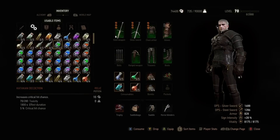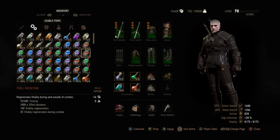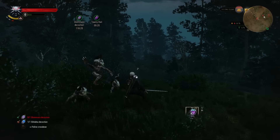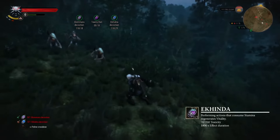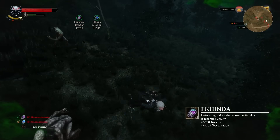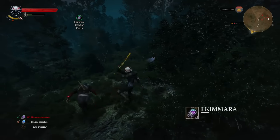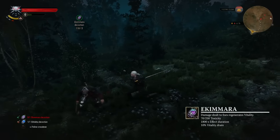Decoctions are an alchemical product akin to potions. They offer unique advantages at the cost of increased toxicity. Use the Ekinda decoction to regenerate vitality when stamina is consumed. Restore vitality when dealing damage with the Ekimara decoction.